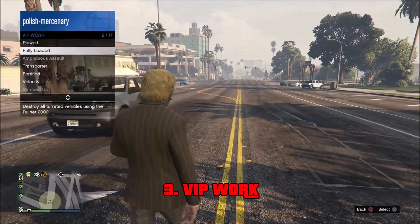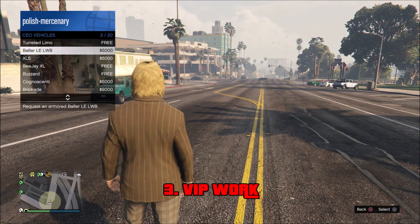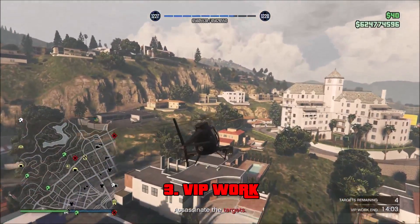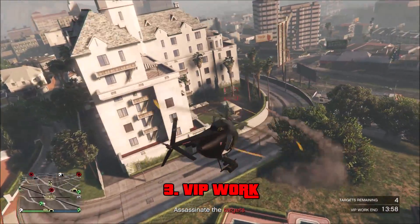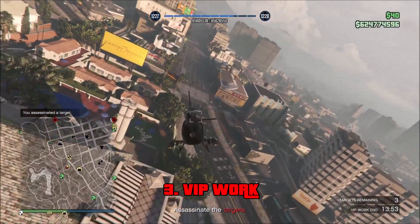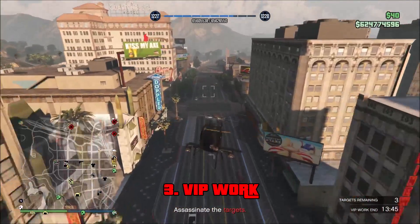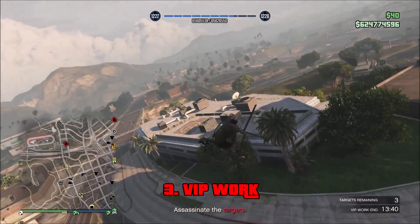Next at number 3, we have VIP work. VIP work was revolutionary when it was first added — it finally gave us missions we could start on our own in free mode. We didn't need to wait for a free mode event to spawn or go into a contact mission. VIP work first launched with Executives and Other Criminals on December 15, 2015. At first we needed a million dollars to start a VIP, and it only lasted four hours, limited to certain jobs like Sightseer and Hostile Takeover.